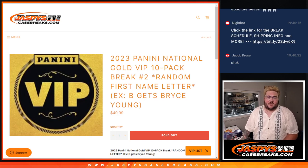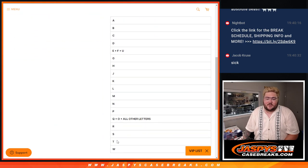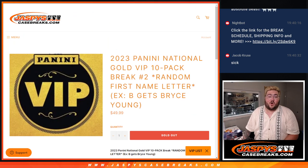What's good, everybody? Chris from JoshsCaseRace.com doing a 2023 Panini National Gold VIP 10-pack break. Random first letter, first name, number two. Here's our list from A down to W with a couple combo spots in between. The way it works, if you get spot B and get some Bryce Young, it goes to you — so on and so forth for every name on the card.